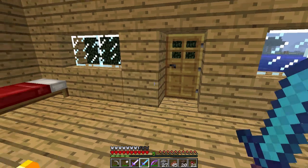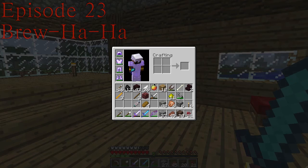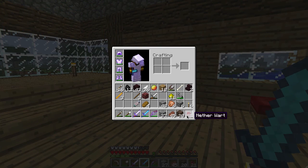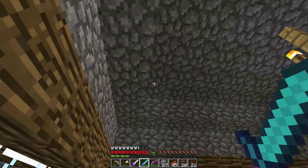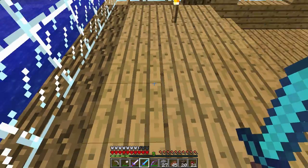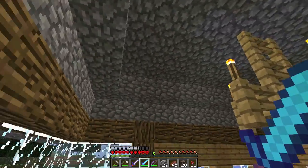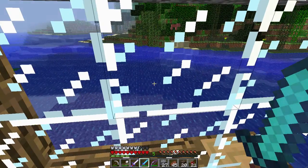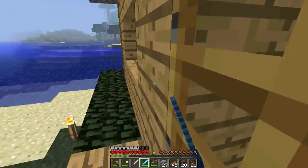We're back with another episode of Minecraft hardcore mode. Last time we went to the nether and obtained loads of juicy things such as nether wart and blaze rods. We're going to sort some of that stuff out, but the main objective for today's episode — I've been thinking about it and this balcony is not done right. It's awful, so that's what I'm going to spend today's episode fixing.